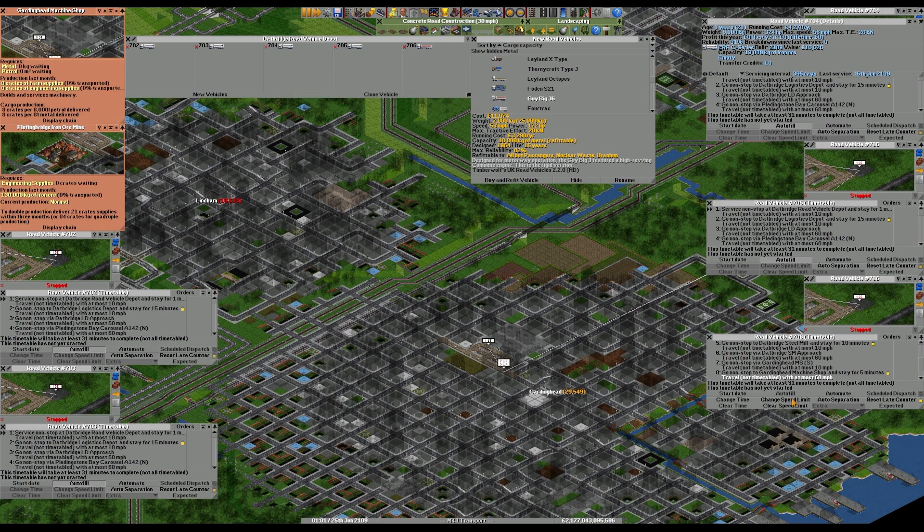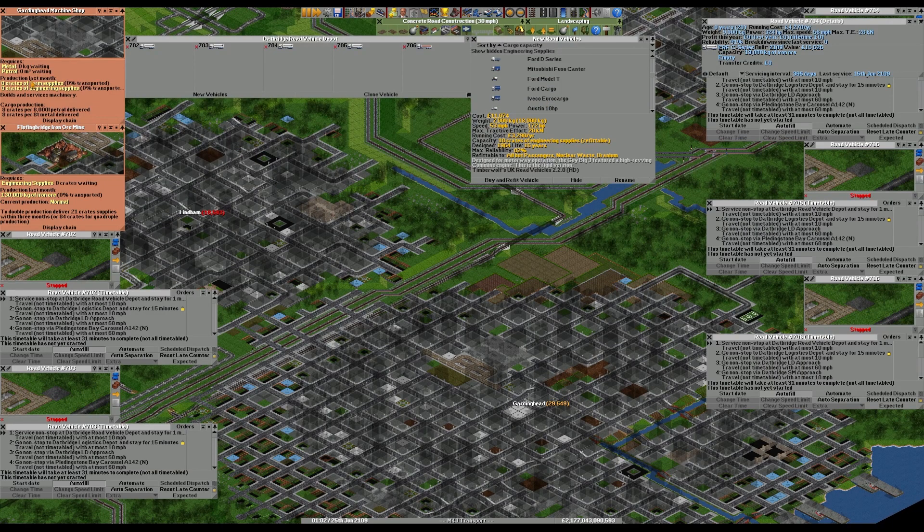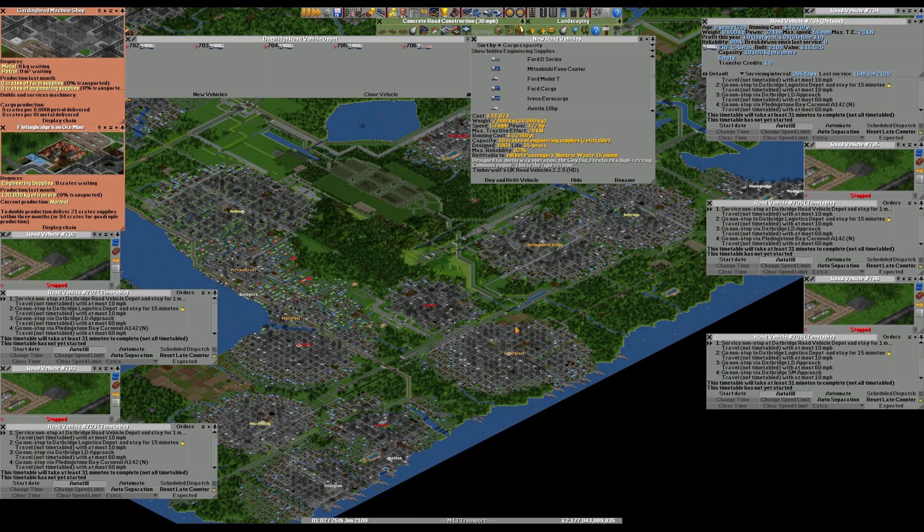Setting speed limits throughout: 60 on the road, 10 at all depot and terminal approaches. This vehicle is set to autofill. Finally we're setting up the engineering supplies truck. Per 8 tons of metal delivered the machine shop creates 8 crates of engineering supplies. We'll be bringing in 16 tons of metal, producing 16 crates. You need 21 crates to double production but I'm not concerned about that if we're running a schedule.